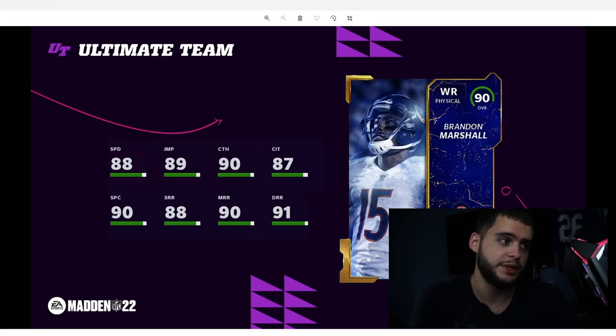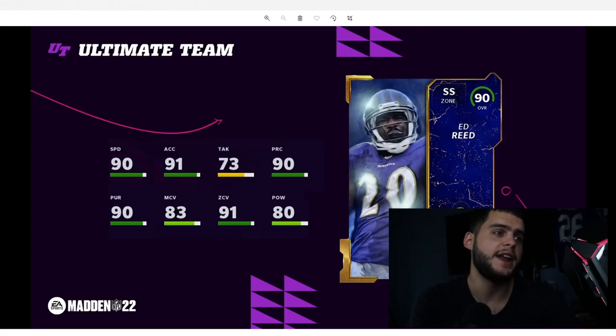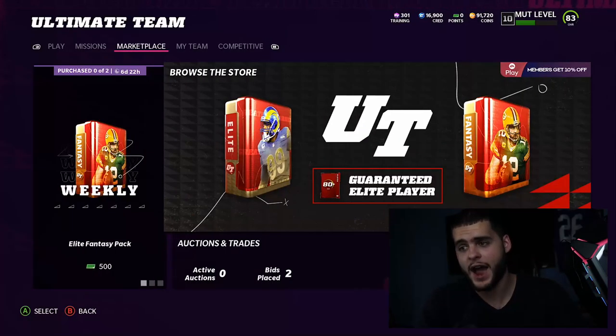Ed Reed is the ultimate zone hawk — Hall of Fame level zone hawk. He has 90 speed right away, Trevon Diggs-level speed, but what's better is 91 zone, 80 hit power, 83 man, 91 acceleration, 90 play recognition, and pretty much all 90 threshold. He's going to be a crazy card. Now let's head into the Superstar MVP promo and go over the packs in store.